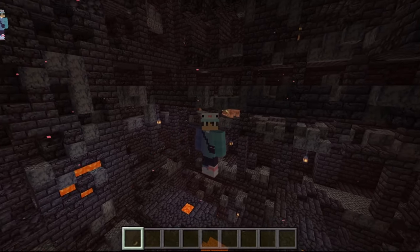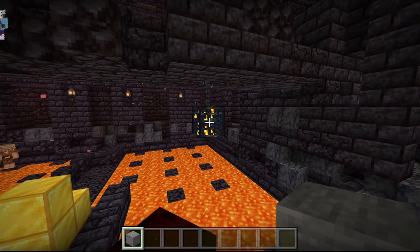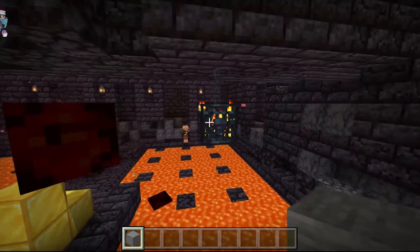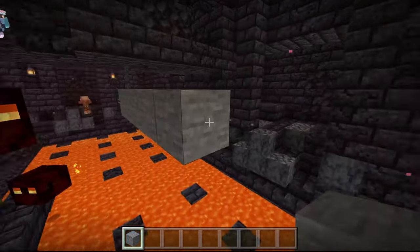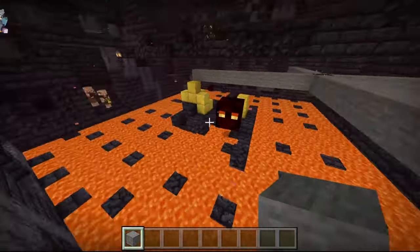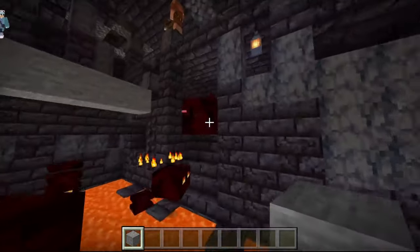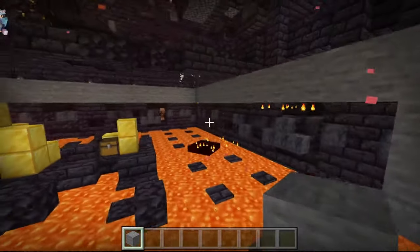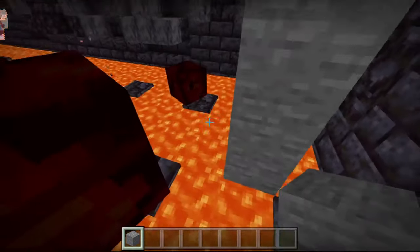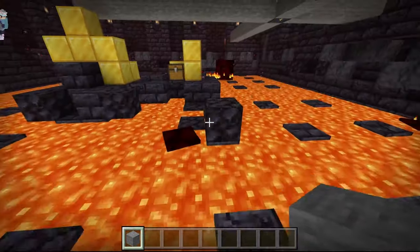Now what we're going to do — whichever color of blocks you choose — we're going to come to our spawner and build 10 blocks out in all four directions. Now that we have 10 blocks out, we are going to be building a couple blocks down from that spawner, and then two blocks down from there. This should be floor height.